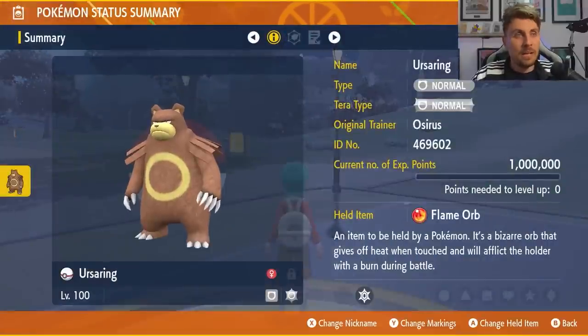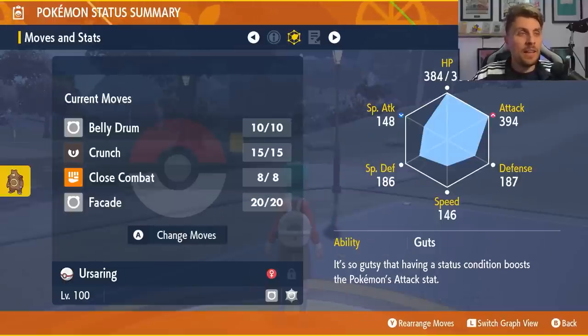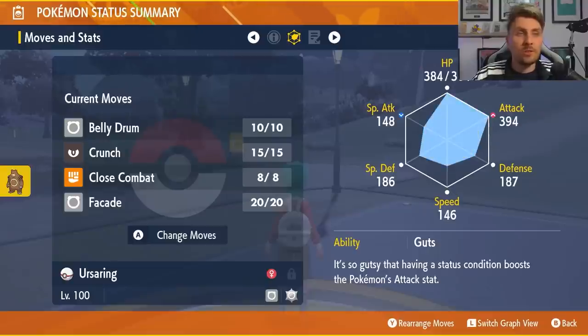The Ursaring we're featuring here is a Normal type with Normal Tera typing, though you'll never really need to Terastallize in battle. The held item is the Flame Orb and the ability is Guts. The move set is Belly Drum, Crunch, Close Combat, and Facade — that gives you perfect coverage against any of the different Tera types you'll come across with Blissey. The basic premise is just Belly Drum on turn one, then use whichever attack is more beneficial for the Tera type you're facing.